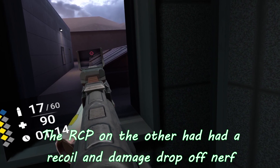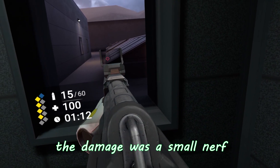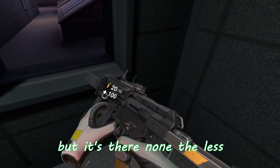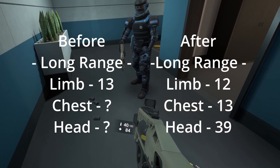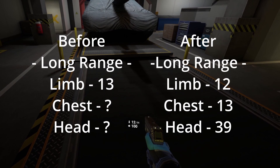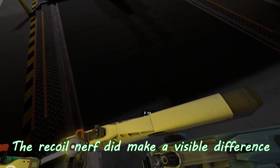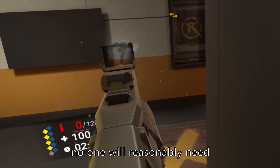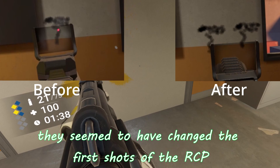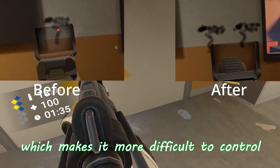The RCP, on the other hand, had a recoil and damage drop-off nerf. The damage was a small nerf, but it's there nonetheless. While we didn't have as much information in the alpha, we can still see the limb damage drop by a point, so the rest probably followed suit. The recoil nerf did make a noticeable difference — here is comparing the before and after. They seem to have changed the first shots of the RCP, which makes it more difficult to control.